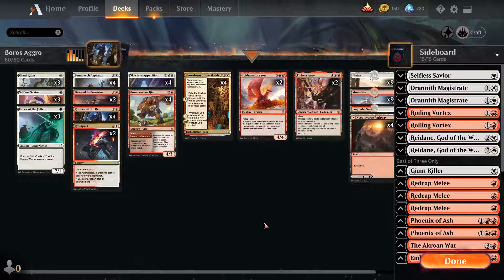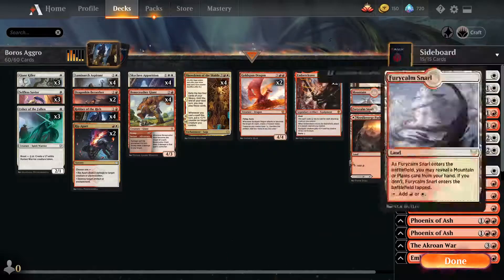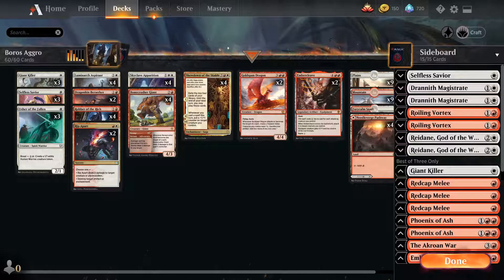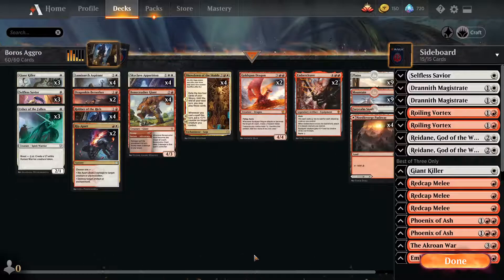We're back to talk about the deck — overall I think it went really well. One of our problems is we have 23 lands — maybe we go down to 22 — but I hate getting land screwed. I thought that was one of the problems; sometimes we got land screwed, but maybe that was just me taking bad hands. Let's jump into some stats.